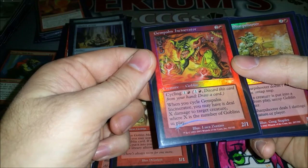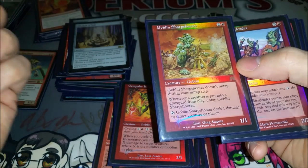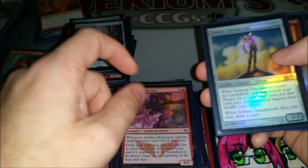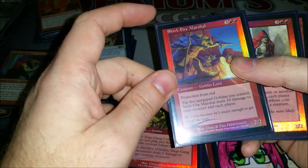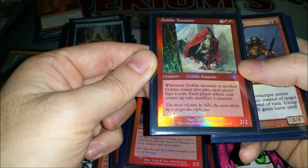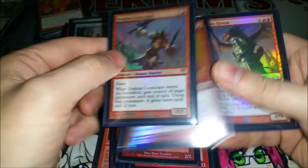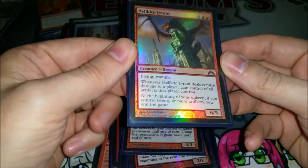Gempalm Incinerator can kill something pretty easily while you draw a card when you cycle it. Goblin Sharpshooter can machine gun everybody down with a Goblin Bombardment or Ashnod's Altar in play — just tap, sac, untap, repeat. Goblin Ringleader draws a bunch of cards. Goblin Tinkerer can keep something from blocking. One of the few non-goblins is Solemn Simulacrum. Siege Gang Commander. Skirk Fire Marshal can end games — he has protection from red so he doesn't kill himself. Goblin Assassin is hilarious because I make a bunch of guys and everybody else has to sacrifice things while I don't care about sacrificing tokens. Zada's Conscripts combos with Kiki-Jiki — I don't do it often but when I do it wins the game obviously. The biggest creature is Hellkite Tyrant, which keeps artifact decks in check and can win you the game out of nowhere.